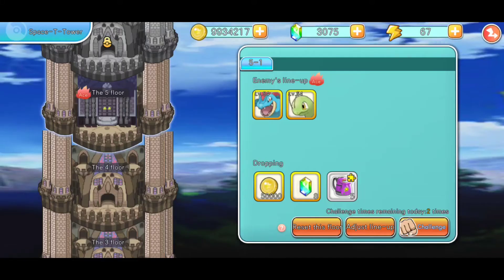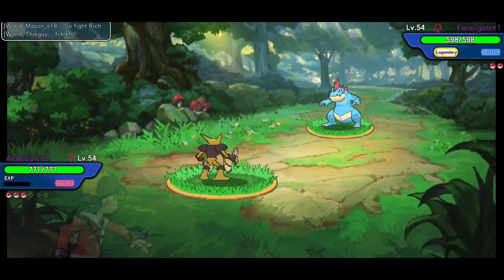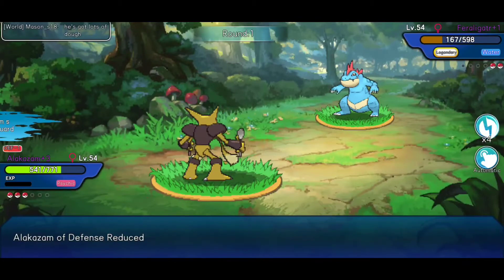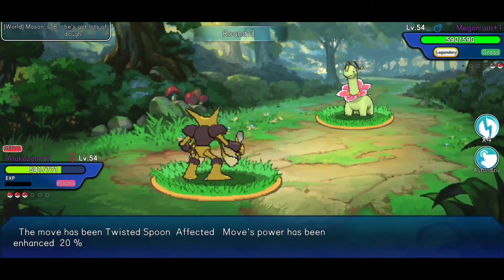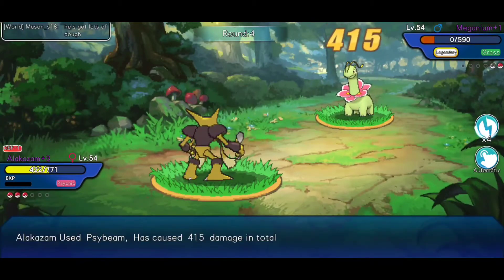This one says Ace for some reason, I guess it's harder. It has two Pokemon. Probably still one shot — okay, I guess not, but that's okay, I'll be fine. The rewards are pretty decent considering you get gems, that's always a good thing. We'll be good going into the next one.